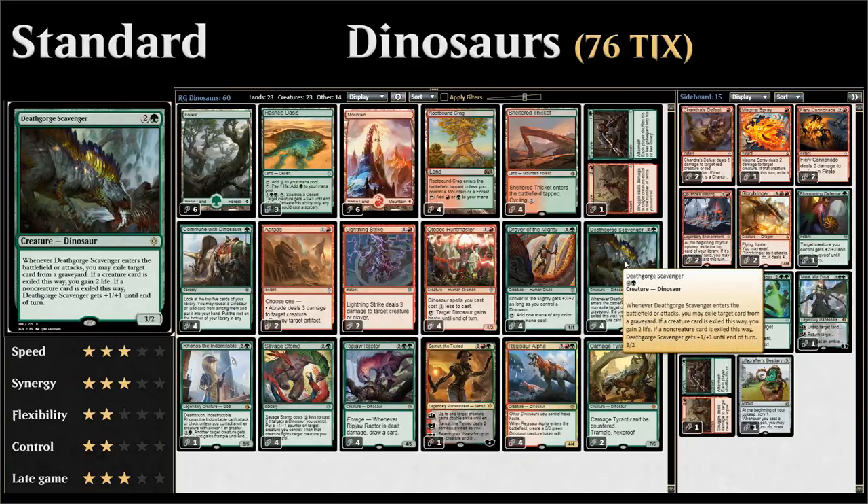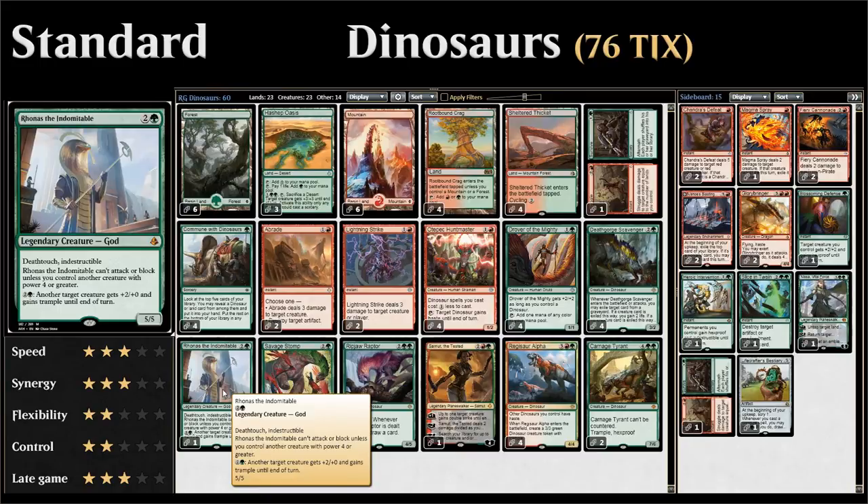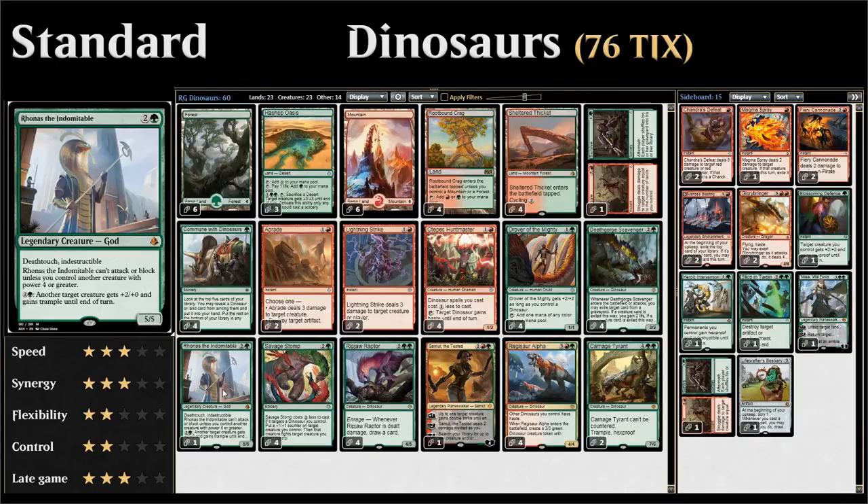Next up we get to some of our dinosaurs. Deathgorge Scavenger is a nice three-drop 3/2 — whenever it enters the battlefield or attacks, we can exile a card from any graveyard. If it was a creature, we gain two life; if it was a non-creature spell, the Scavenger gets +1/+1 until end of turn. Then we have Rhonas the Indomitable, a 5/5 god with deathtouch and indestructible that can give a creature +2 and trample for three mana to enable attacking.